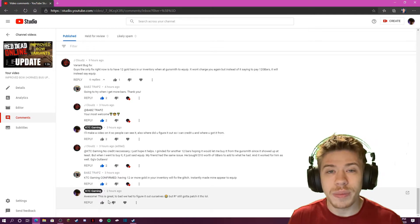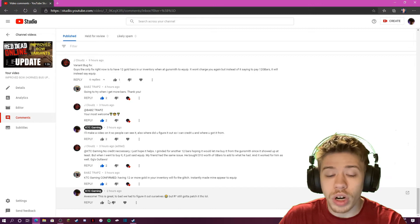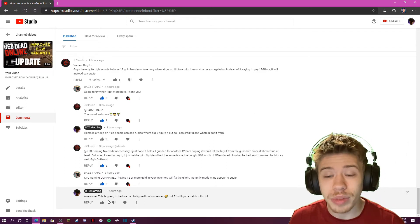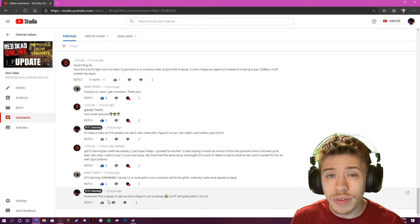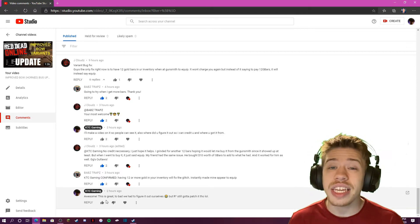I didn't want people thinking that if they bought it a second time they'd be spending 24 gold bars. 12 gold bars for a bow is already expensive, but 24 sounded excessive. If this is true, you're spending 12 gold bars to get the variant, but you'll also need 12 more in your inventory — so in total you need 24 gold bars. This is specifically for console players, because I heard PC is not having the problem.